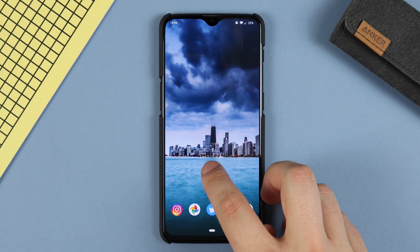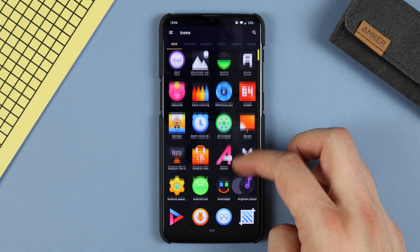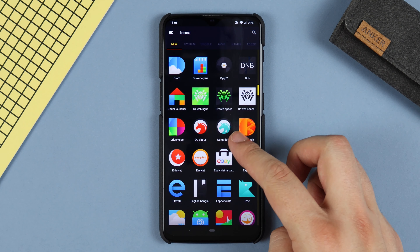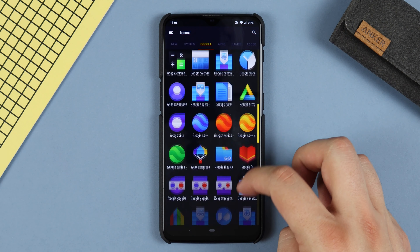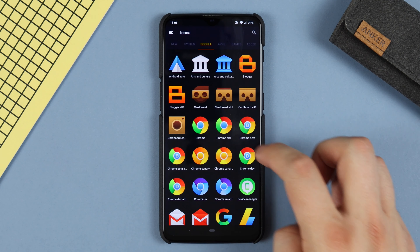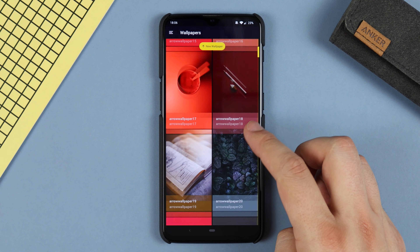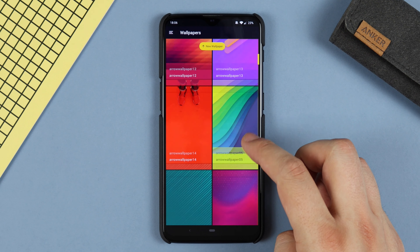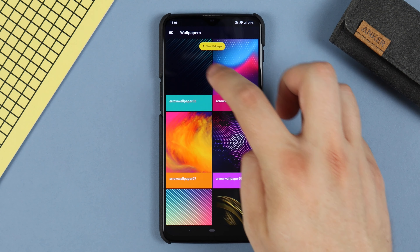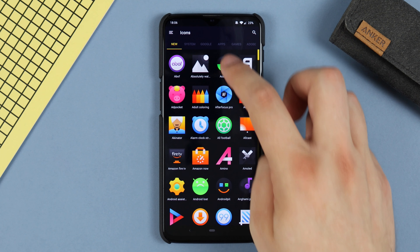First up we have the Arrow icon pack. Here you're going to find around 2,252 custom icons, along with 179 cloud wallpapers. The icons themselves have a very bright and almost cartoony look to them, and they're going to go really well with a very bright and vibrant setup. The wallpapers don't always necessarily go along very well with the icon pack, but some of them do look extremely nice. Some of these vectors are really nice to use along with the icon pack.